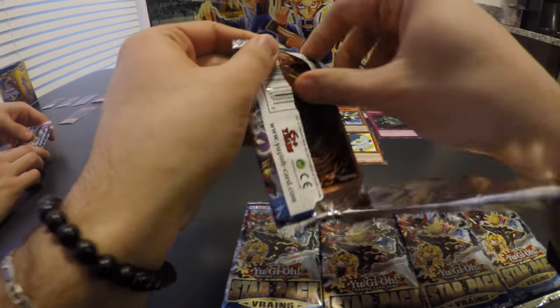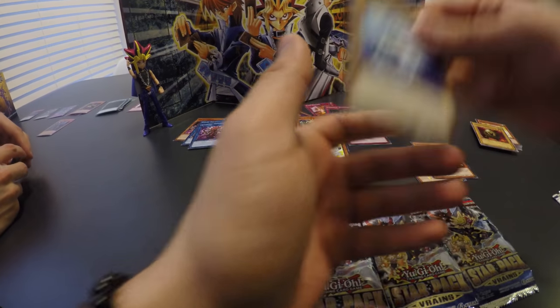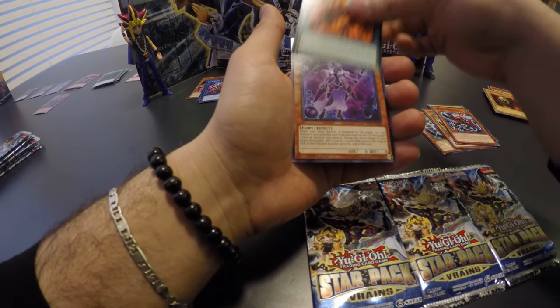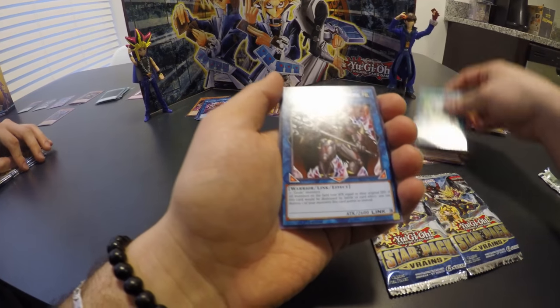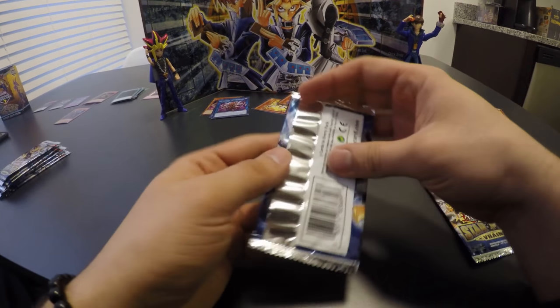Moving on — this is the start of the ones you're keeping if I'm correct, right? Flick Clown, Link Slayer, and Bittron. We've got Gouki Scorpio, Fire Prison, and Dark Angel. Trickstar Light Stage, there you go! Gouki the Great Ogre — it's all over! And Stack Reviver. It's not ogre yet, fellas.